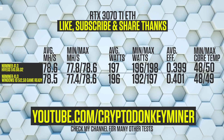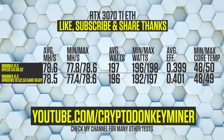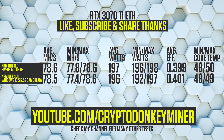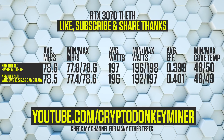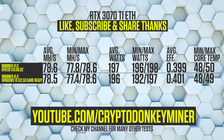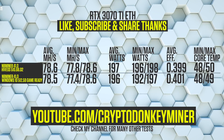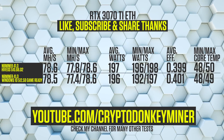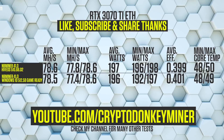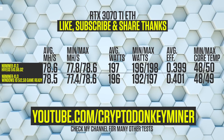Results for the RTX 3070 Ti: HiveOS averages 78.6 megahash per second, while Windows is 78.5. Windows has a lower minimum megahash per second while HiveOS has a higher. HiveOS uses 1 watt more at 197 watts versus Windows at 196. This is due to Windows having a lower minimum watt usage at 192 while the lowest for HiveOS is 196. Windows is more efficient at 0.401 versus HiveOS at 0.399. Minimum core temperature for both is 48°C, maximum is 50 for HiveOS and 49 for Windows.